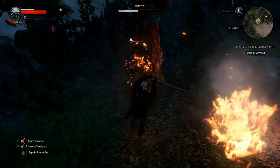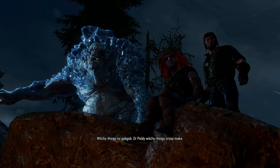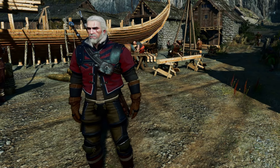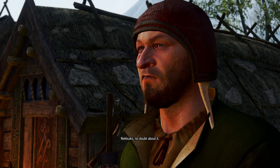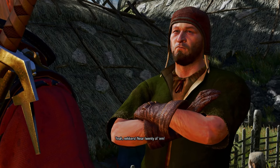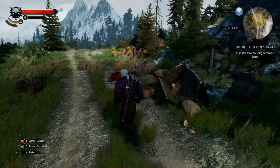This next contract is all about your journey from the start of the game all the way until this very moment. The contract is Skellige's Most Wanted. According to the contract giver, a bunch of neckers are out attacking random people again. He says neckers attacked his caravan and killed his traveling companion, so you have to investigate where these supposed neckers have been setting up their trap.